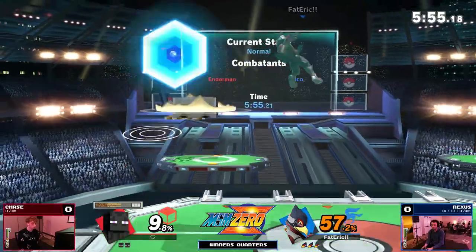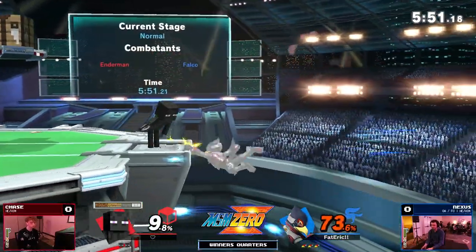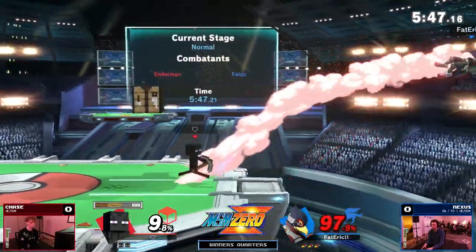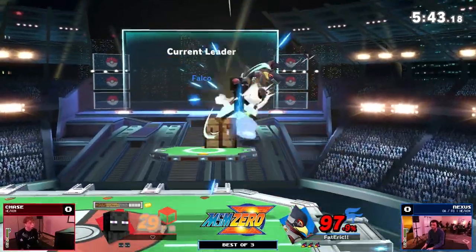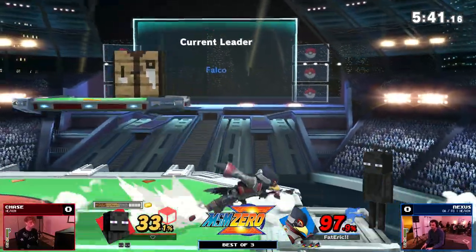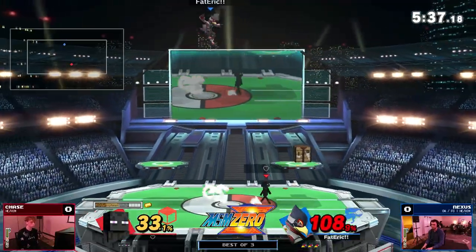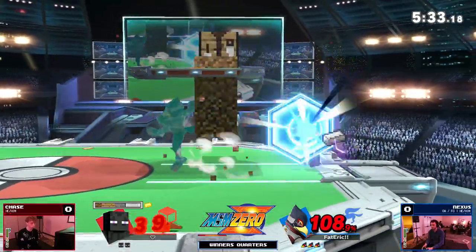Let's see how Chase is going to do this. Steve from a deficit is kind of difficult to deal with, depending on how Nexus puts the pressure on. That's a back nair — Steve players have a terminology for it. Nexus is still doing decently well, but he's not getting a lot of openers against Chase.